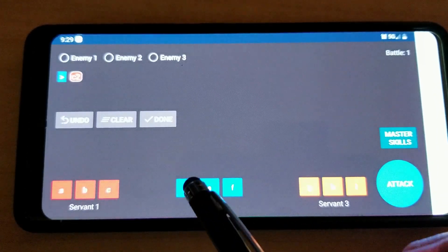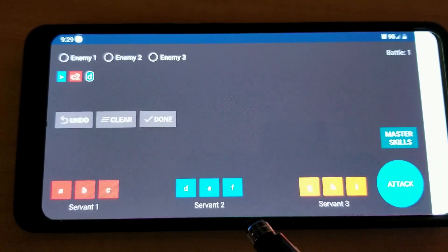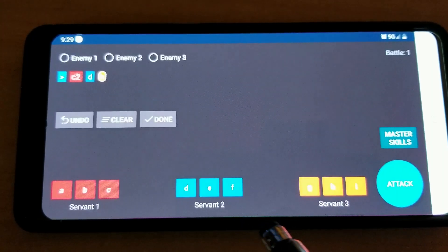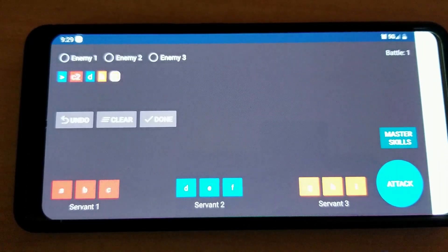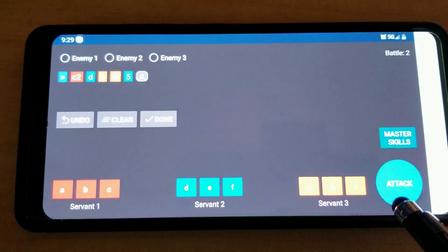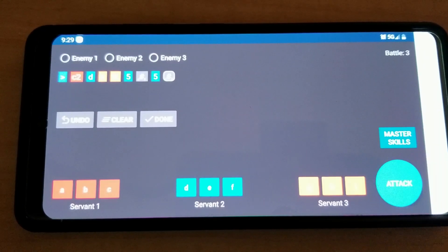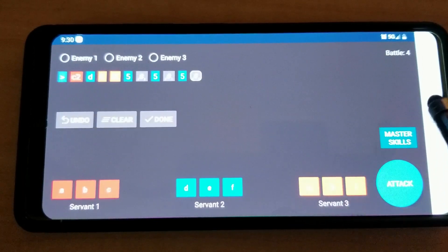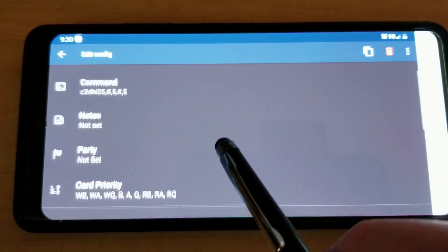We're gonna use Tomomo's third skill on surf mode right here. I'm gonna use no target since she's using it on herself, and then Paracelsus' second skill on her. Then we're gonna go to attack servant 2 NP next wave, and again servant 2 NP next wave, then attack next wave.